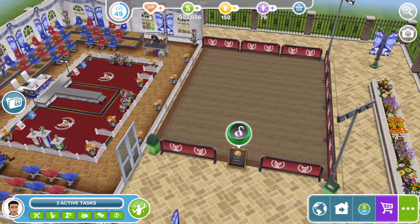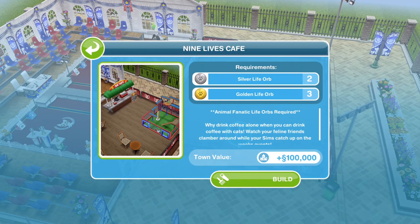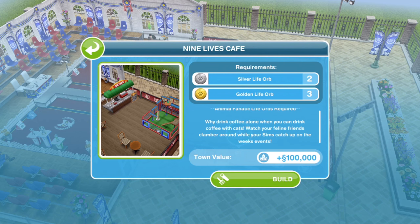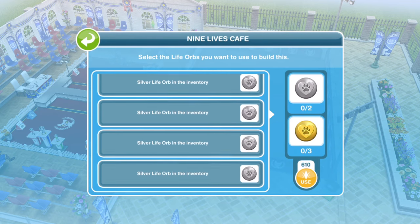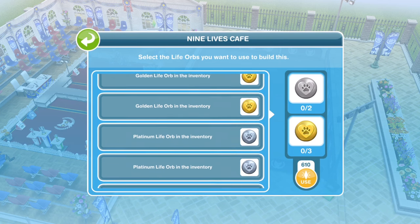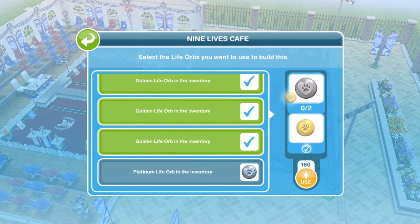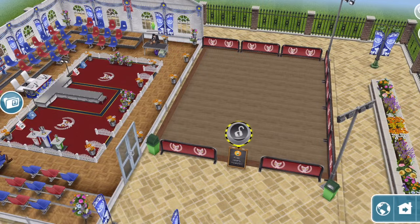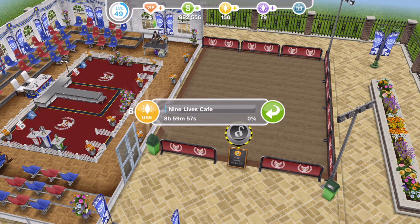Let's go ahead and start building the nine lives cafe. We need three golden life orbs and two silver life orbs. It says why drink coffee alone when you can drink coffee with cats — watch your feline friends clamber around while your sims catch up on the week's events. This adds a town value of a hundred thousand simoleons. This takes nine hours to build the nine lives cafe.